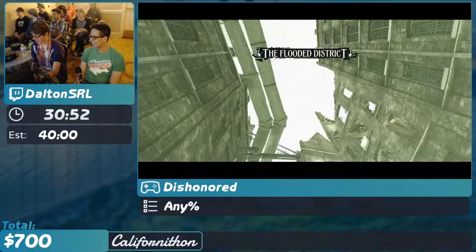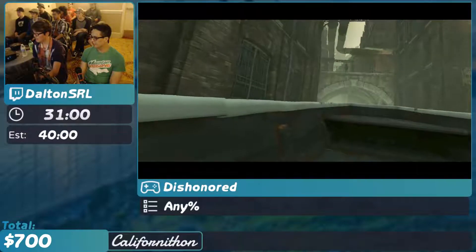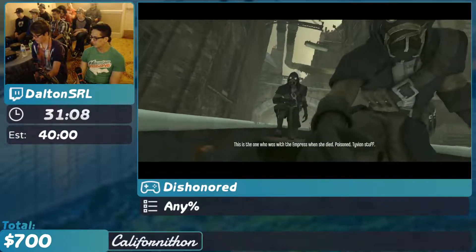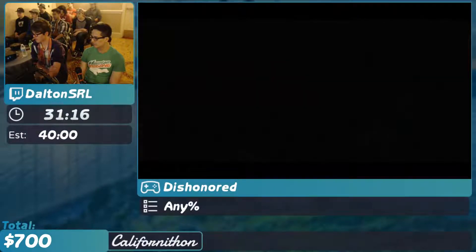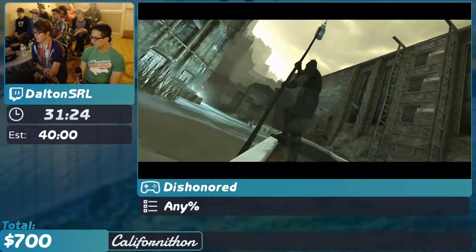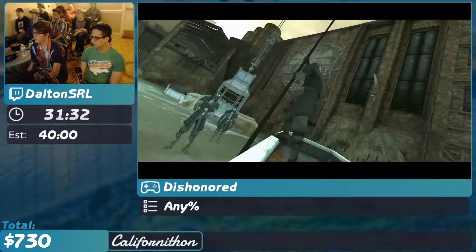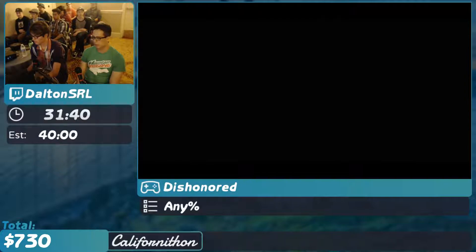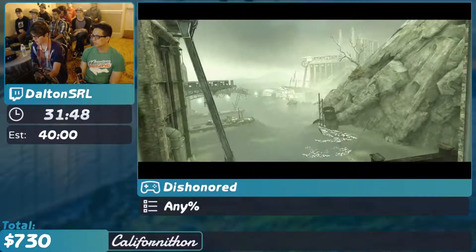This game runs on a loadless timer, so it removes load times — because different hard drives and solid state drives will load the game faster. For my personal runs, my RTA times are about a minute and ten seconds slower than my loadless times. We got a donation from Wild Mouse for $30 with no comment — thank you very much. Here comes Doud — he sounds significantly more intimidating than the voice files. He has also visited the Outsider, the creepy guy that decided to give us magical powers. He decides to throw all of our equipment away — which is why if we had any potions, we wouldn't even have potions now.